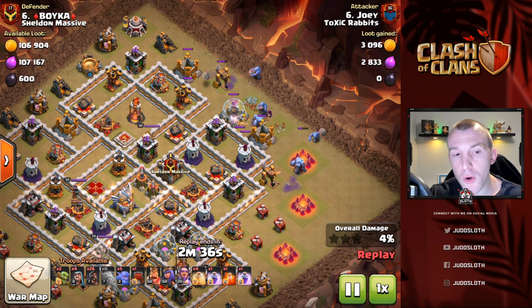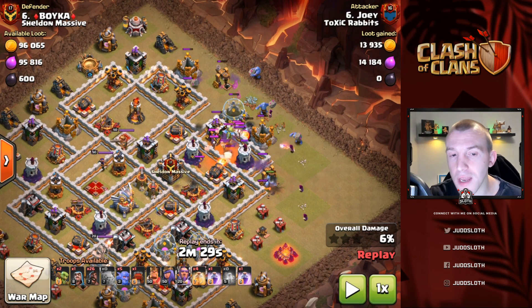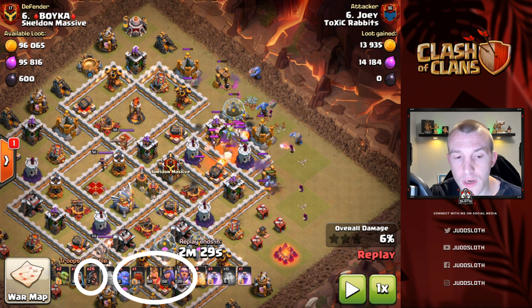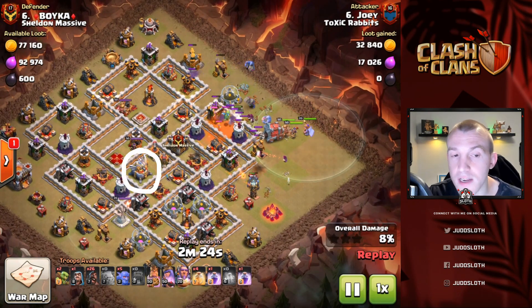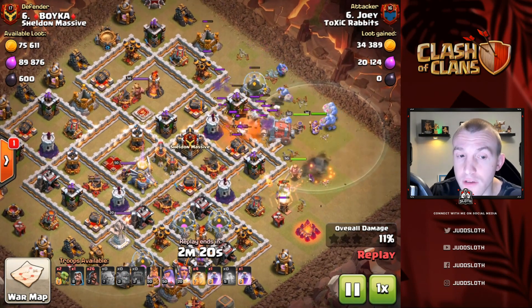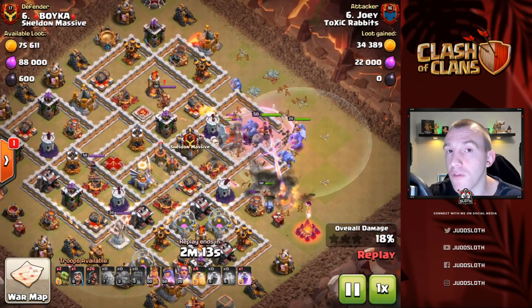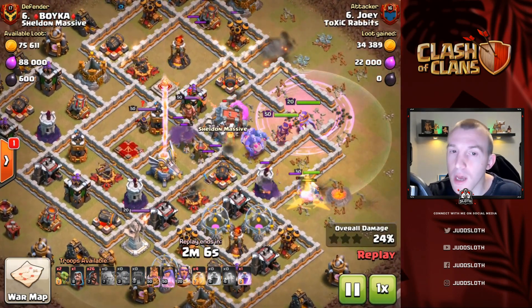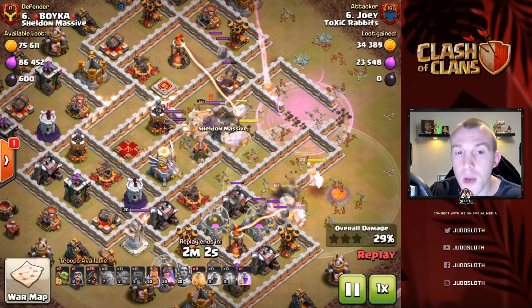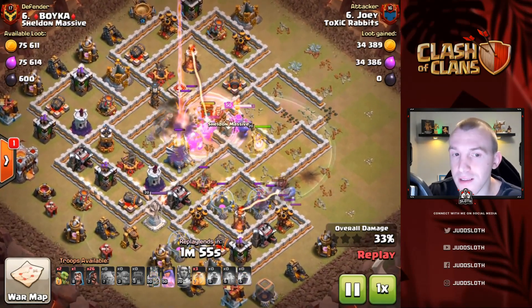Moving on to Town Hall 11 — look at the similarities: again a lot of Hog Riders, but a kill squad that will press into the base and take out key objectives. At Town Hall 11 you also have to factor in the Eagle Artillery, which can do splash damage onto the Hog Riders. It's not a necessity to take it down as part of the kill squad, but definitely something to be wary of. You also have the Grand Warden — the Grand Warden can struggle to keep up with Hog Riders, so more often than not I'd recommend using him as part of the kill squad, protecting the bowlers, king, queen, and the wrecker coming through to get deeper into the base.